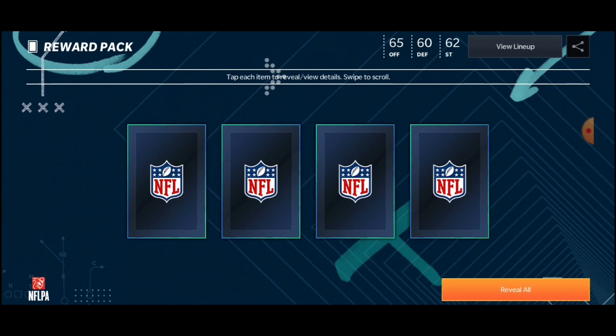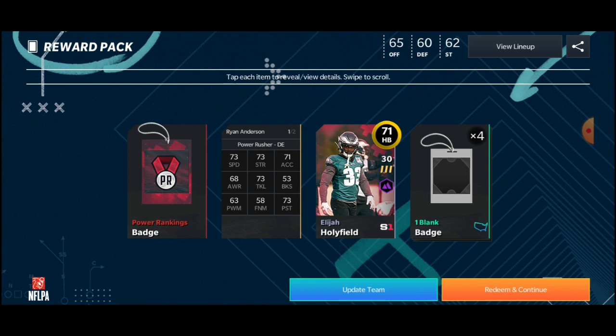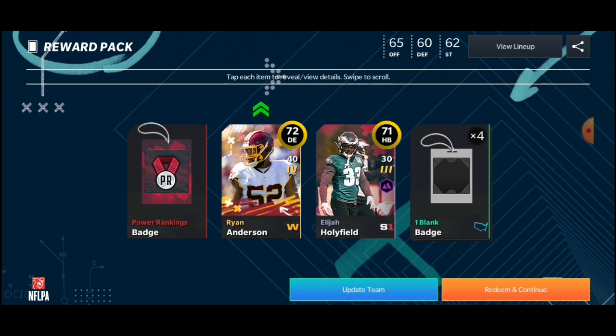We got more — let's review them one at a time. We got a D.E. — I don't know why but I can't think of what that position is. He's 72, and then we got another half pack. We already got him, I think. And then we got a bag and stuff. Update team.